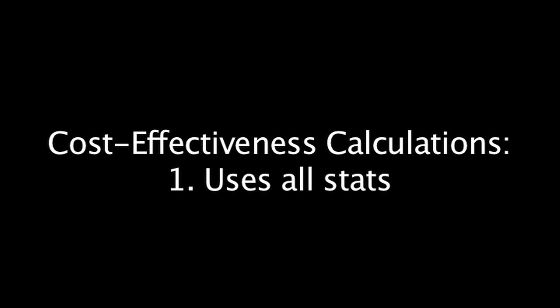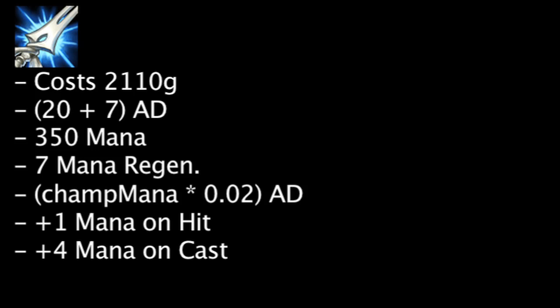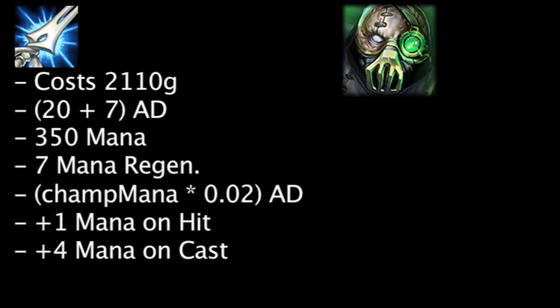When we attempt to find the cost effectiveness of the Mana Moon, we'll be using two different calculations. The first calculation will take all of the Mana Moon's stats into account, and the second calculation will only take the Mana Moon's attack damage into account, including the attack damage granted from the Mana Moon's unique effect. When calculating the cost of a Mana Moon's attack damage, we need to determine which champion is buying the Mana Moon, since 2% of their maximum mana will be granted as bonus attack damage. We'll assume that the Mana Moon is being purchased by Urgot, since Urgot's abilities deal physical damage and are used very frequently, thus requiring large amounts of mana.